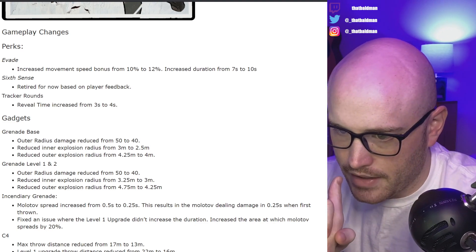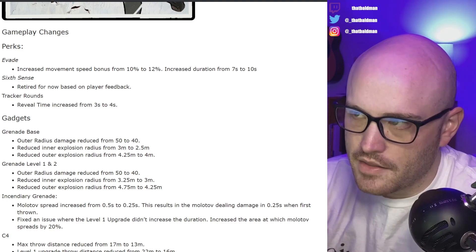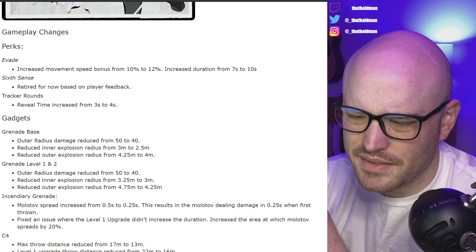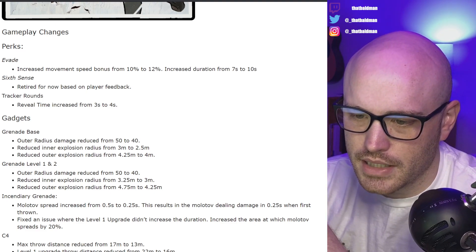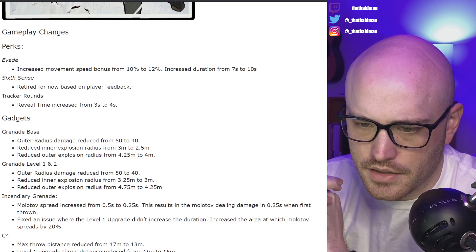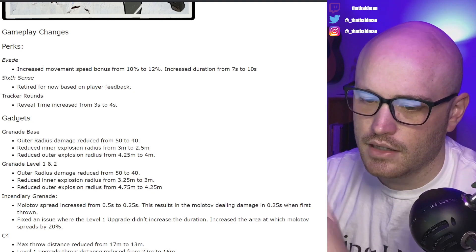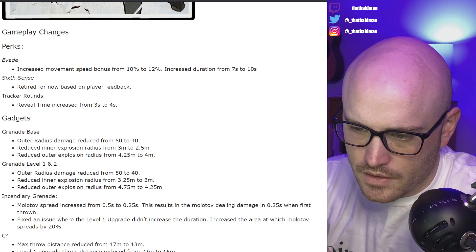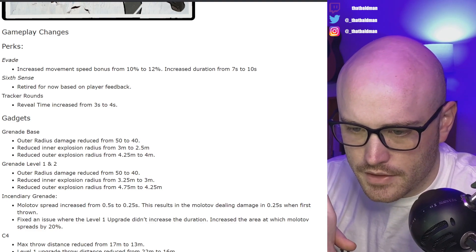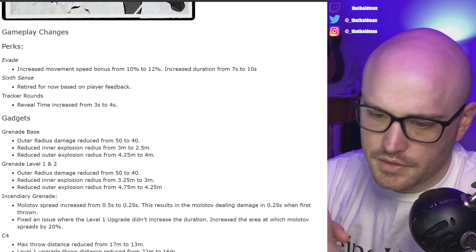Gadgets: Grenade base — outer radius damage reduced from 50 to 40. I think that's good; I've always thought splash damage from grenades is kind of big, a little too big. Inner explosion reduced from 3 to 2.5 meters, reduced outer explosion radius as well. So everything's kind of coming back in — I like that, I think that's good. Grenade level 1 and 2 — outer radius damage reduced from 40 to 50, reduced inner explosion. So it's just being reduced across the board.